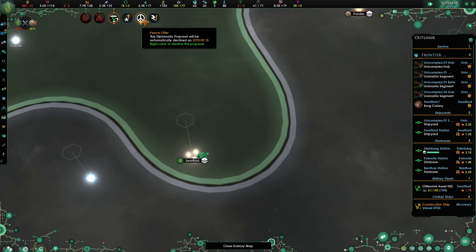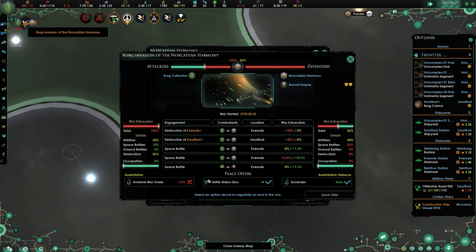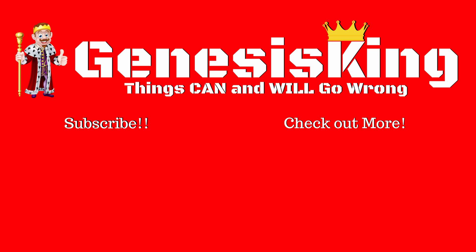They are offering us a status quo peace. Being at 100%, what's the negative on it? Let me know in the comments below if we should keep going on this war and push it until we're forced out, or if we should accept that white peace — because we're going to go ahead and wrap this episode up here. Thank you all so much for watching. Hope you enjoyed the episode. If you did, don't forget to hit that like button and subscribe to the channel for more sci-fi gaming fun. With that, I will talk to you all in the next one. Later, everybody.